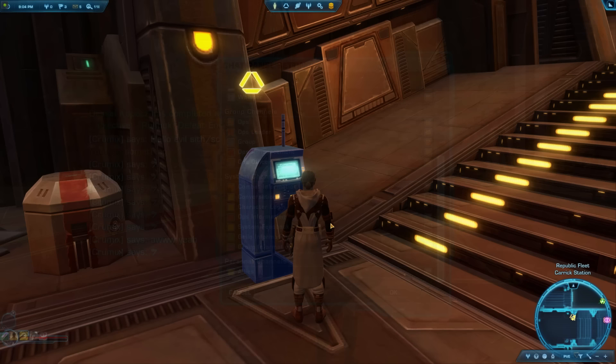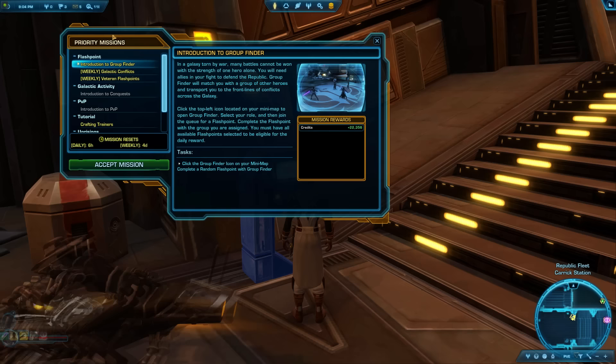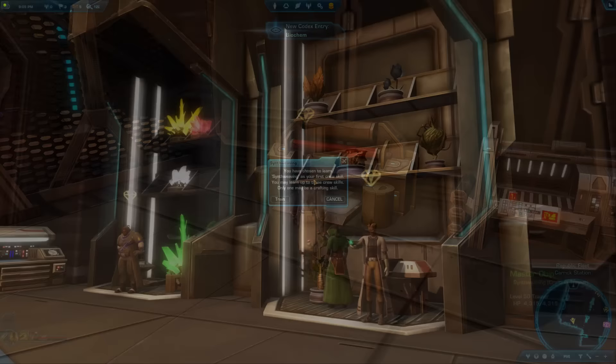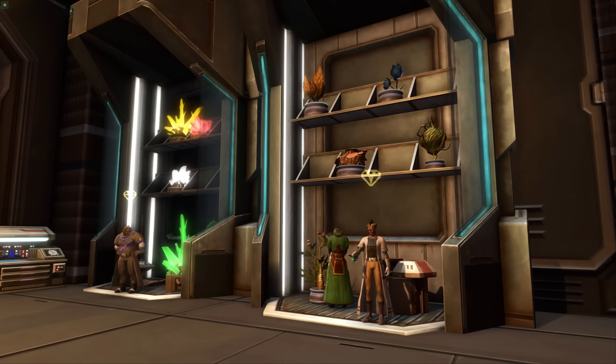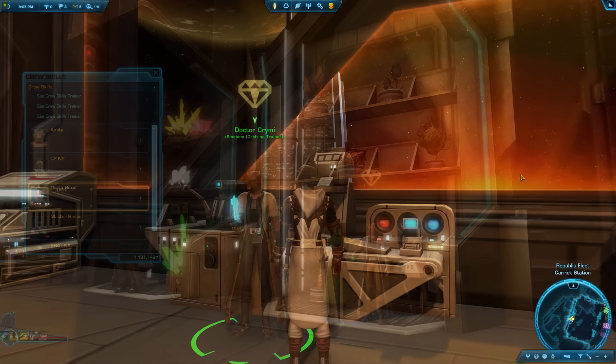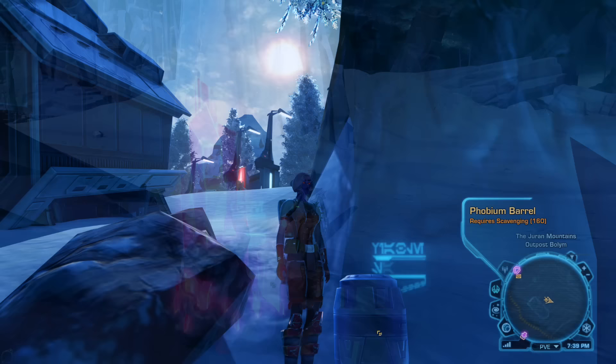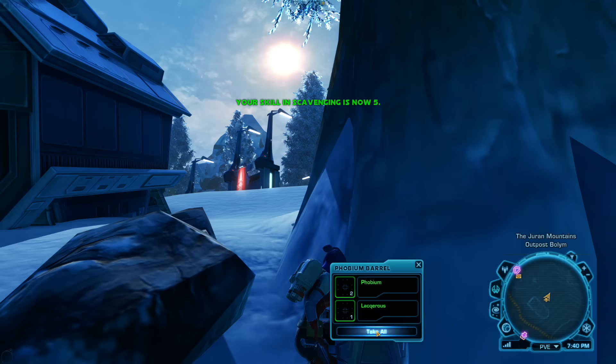Tips 128 & 129: For easy free XP when you hit the fleet, pick up the Crew Skills quest from the terminal near where you first entered — you'll get a nice chunk of experience just from talking to each crew skill trainer. On a free-to-play account, you'll only be able to choose one crafting crew skill total. Choose a crafting skill if you want to make things, or a gathering skill if you want to pick up free materials and make credits instead.